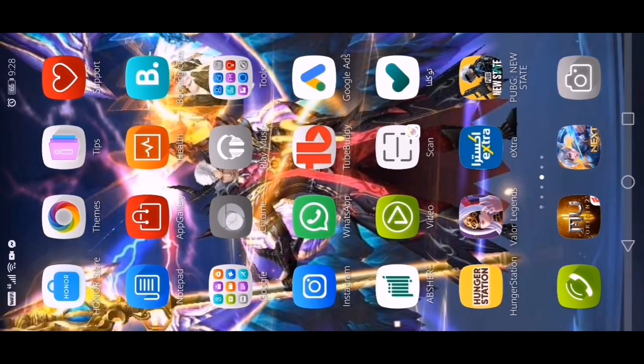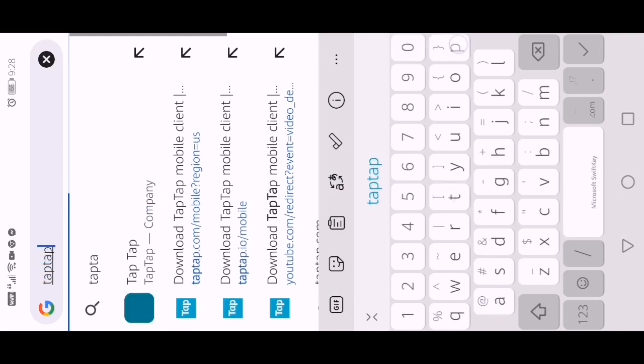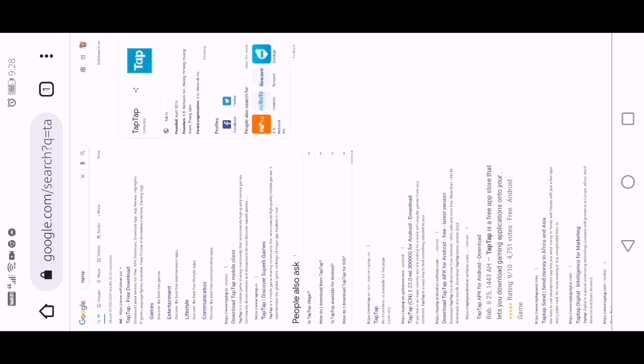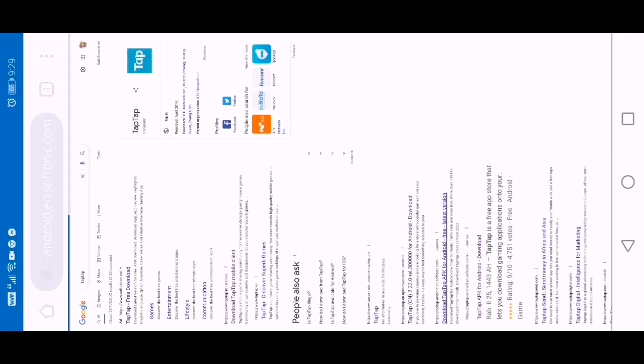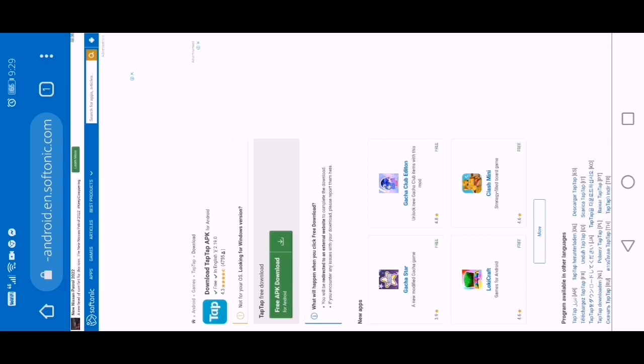Punta kayo dito sa Chrome, i-type nyo yung Tap-tap. Hanapin nyo dito — ito, latest version APK. I-download nyo itong APK na yan mga boss.